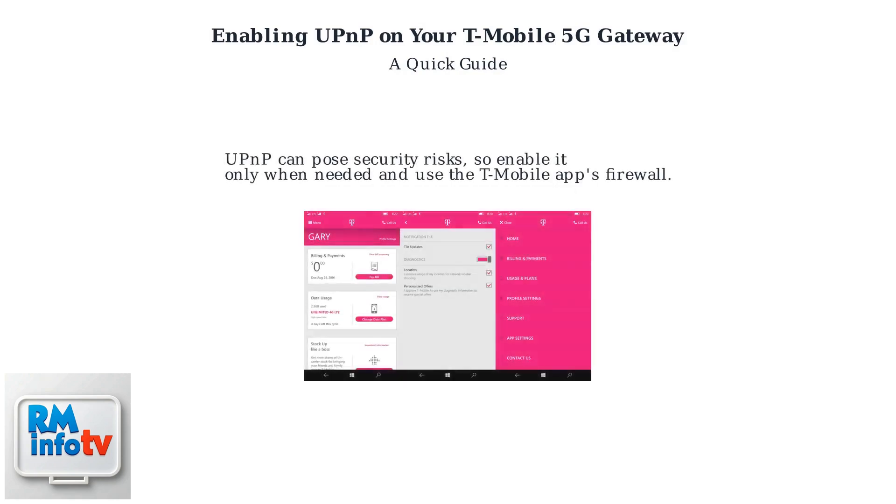While convenient, UPnP can pose security risks, so enable it only when needed, and use the T-Mobile app's firewall features for added protection.